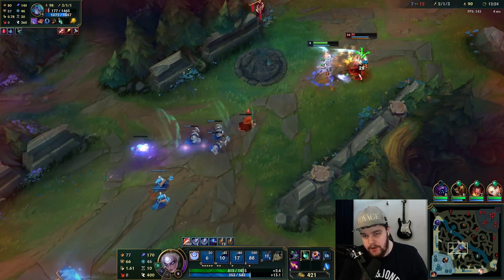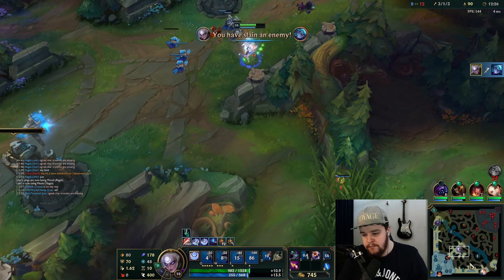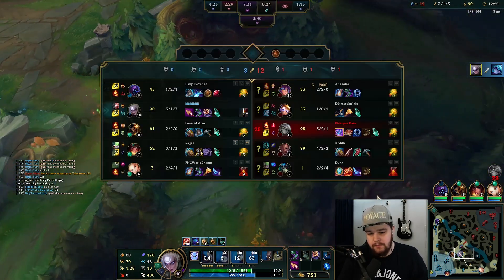Let's show from behind on Vex here — hopefully this works. She doesn't have a way to escape me — no flash, no mobility. Just hit her down.